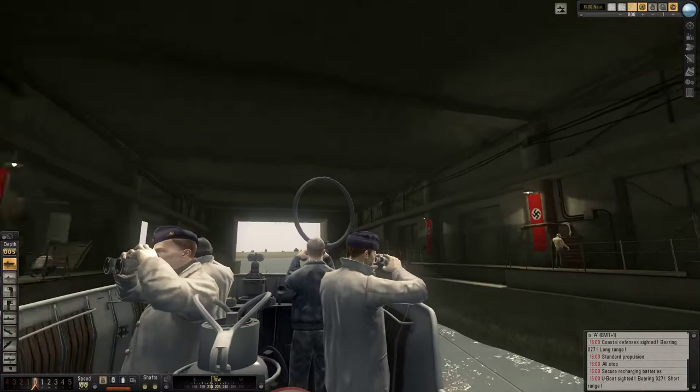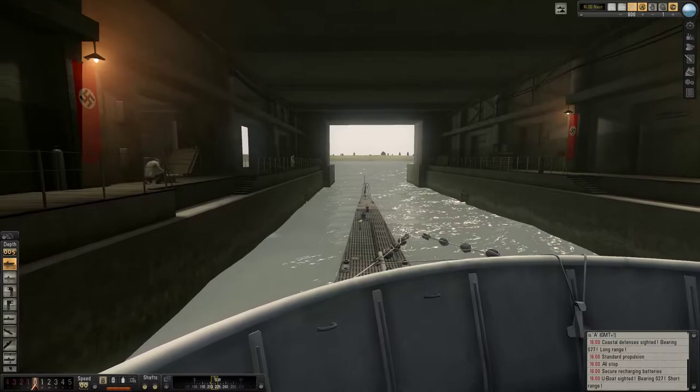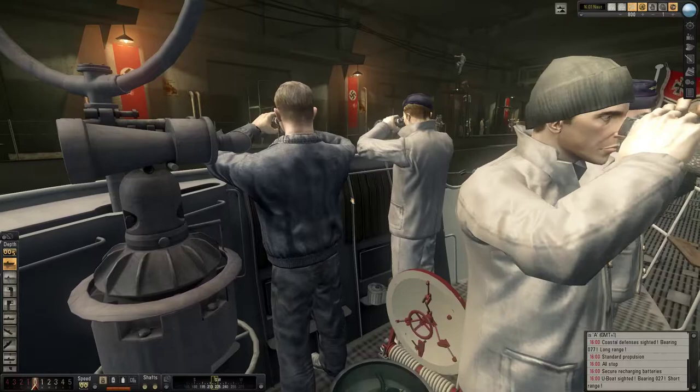Hello and welcome to Silent Hunter 5. We are currently in the U-Boat Pen in Memel aboard U-31 of the 2nd Flotilla, and we are about to leave for the Bay of Danzig in order to participate in the invasion of Poland in 1939.